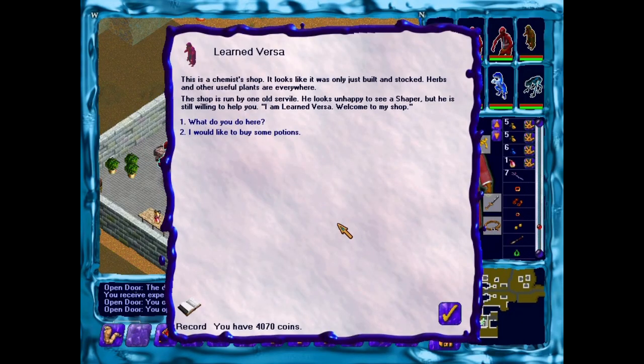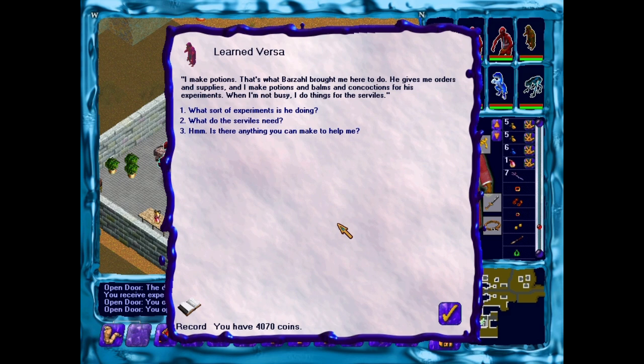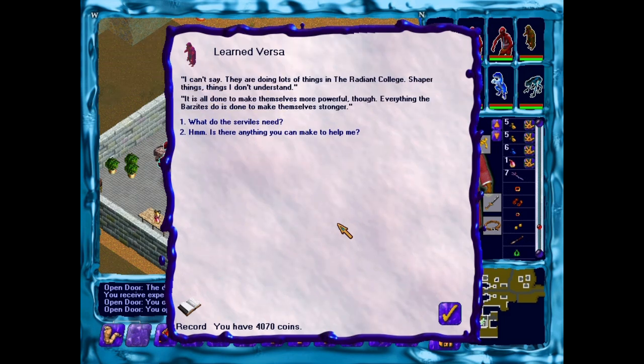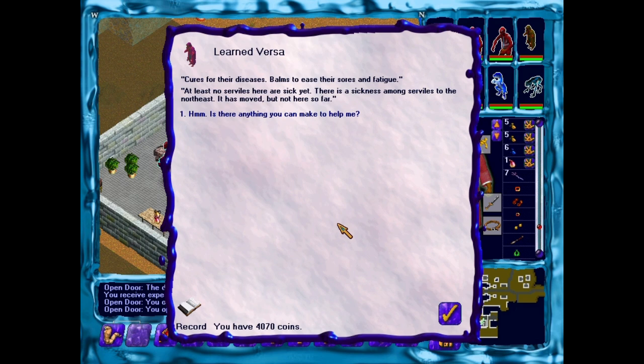This is a chemist shop — it looks as if it was only just built and stocked. Herbs and other useful plants are everywhere. The shop is run by an old servile who looks unhappy to see a shaper but is still willing to help. He says: 'I am Learned Versa. I make potions — that's what Barzal brought me here to do. He gives me orders and supplies and I make potions and balms for his experiments. When I'm not busy I do things for the serviles.' What sort of experiments? He can't say — a lot of things in the Radiant College that he doesn't understand, but it's all done to make themselves more powerful. He mentions a sickness among the serviles to the northeast — that's one of the things Carnelian the Awakened shaper wants us to try to cure.